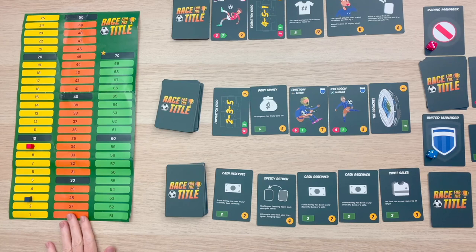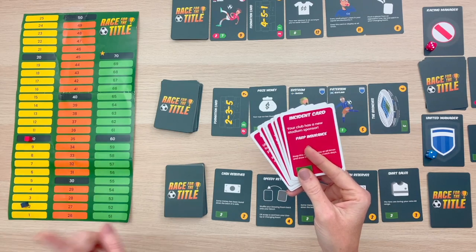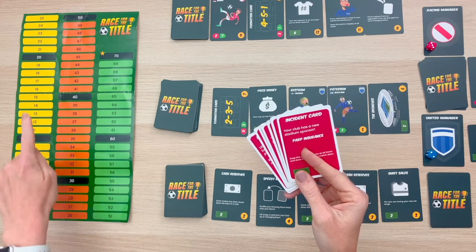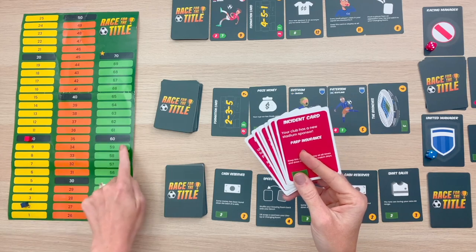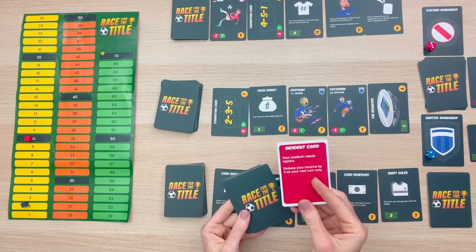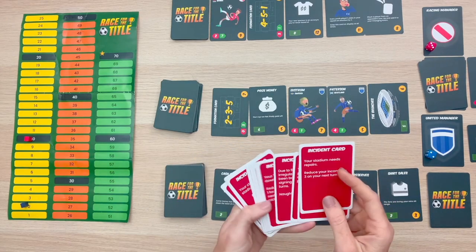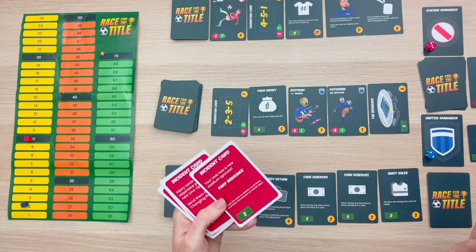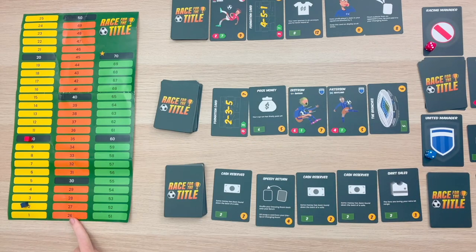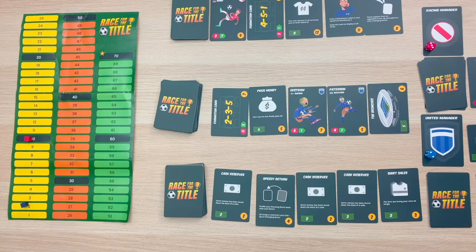Now let's take a look at the score track because I want to talk about incident cards. These incident cards come into play when the very first player hits the 10, 20, 30, 40, 50, or 60 mark on the score track. As soon as they hit one of these spaces, they're going to need to draw an incident card. Some of these incident cards may be devastating, while others may be unique, giving you a reward. There's always going to be a league leader on the score track, and if you play a match against the league leader, you get plus one in gate receipts, which means more money to purchase better cards at the market.